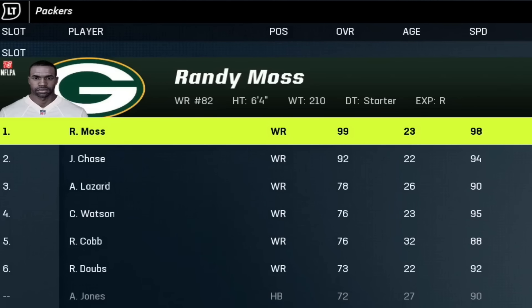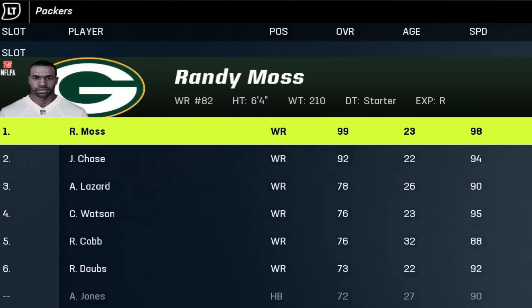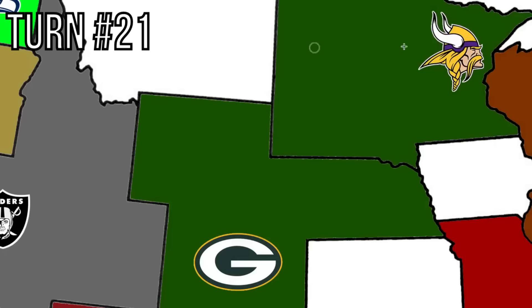Randy Moss, 99 overall wide receiver, is added to the Packers' group. Now they have Randy Moss, Ja'Marr Chase, Alan Lazard, and Derrick Henry. That's pretty stacked. The Minnesota Vikings are off, and the Packers got revenge on past imperialisms.